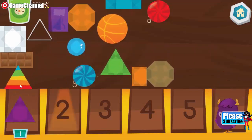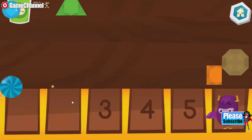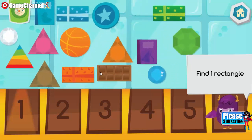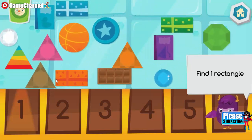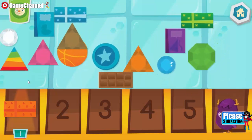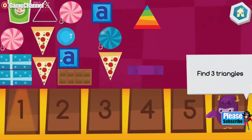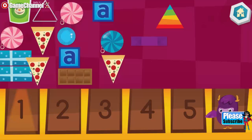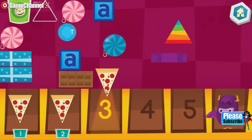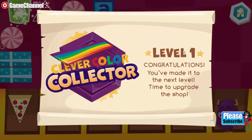Wowee! Two. Find one rectangle. One. Let's look for three triangles. One. Two. You are a clever color collector.